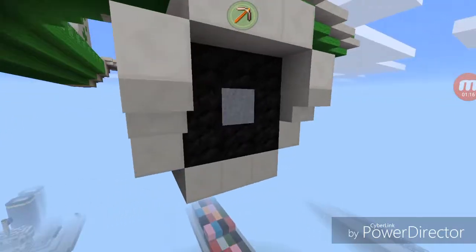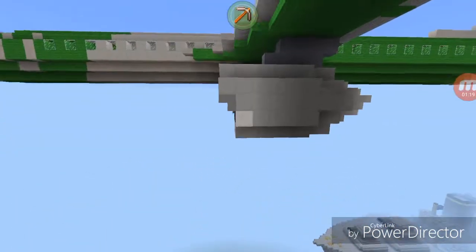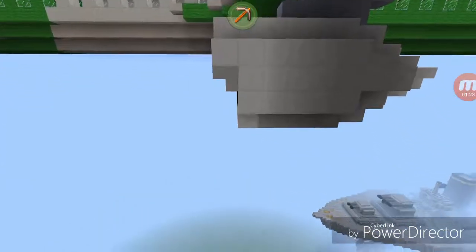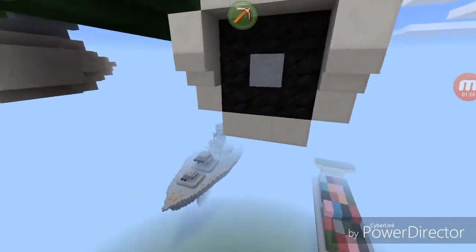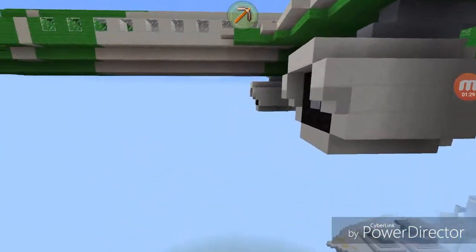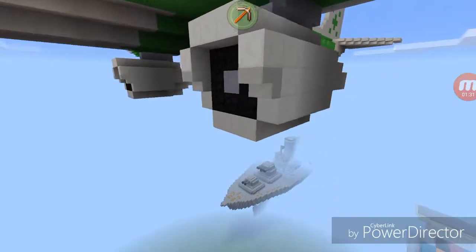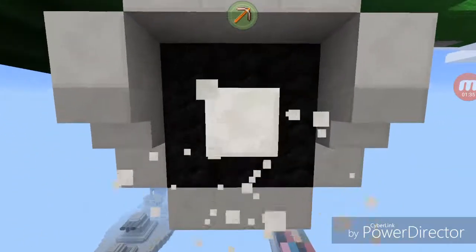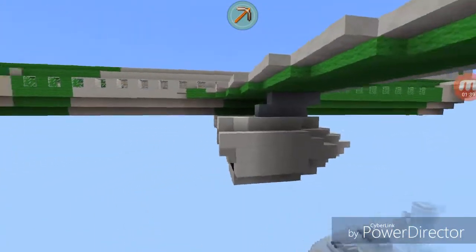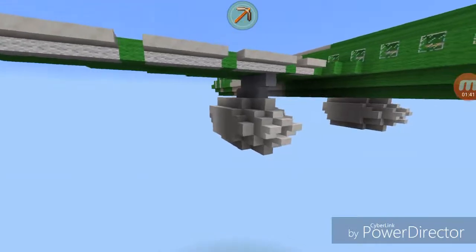I have these engines here and I tried to make them realistic, because you know how the real-life ones have that little slant on the front. Well, you can't really make a slant in Minecraft, but I made it kind of like that just to make it a little more realistic. You can kind of see what I was doing with these engines — I think they look pretty realistic for Minecraft personally.